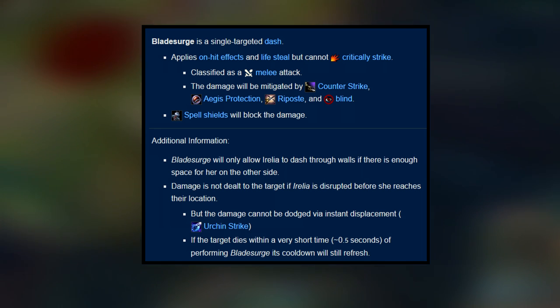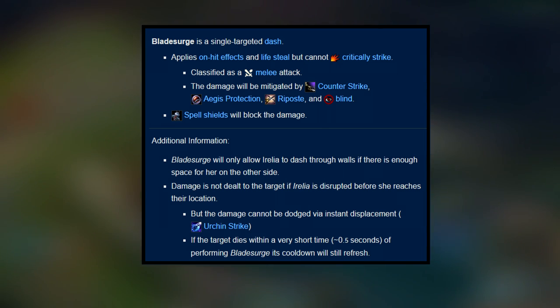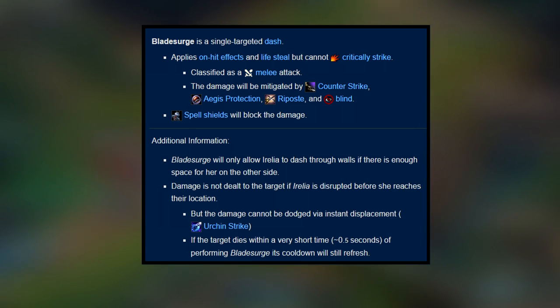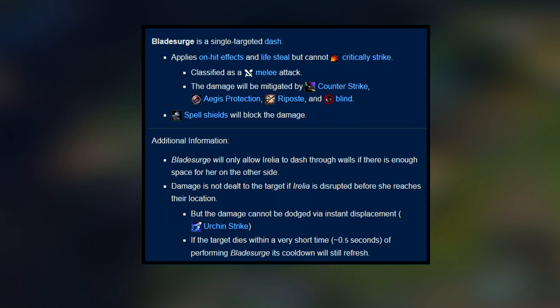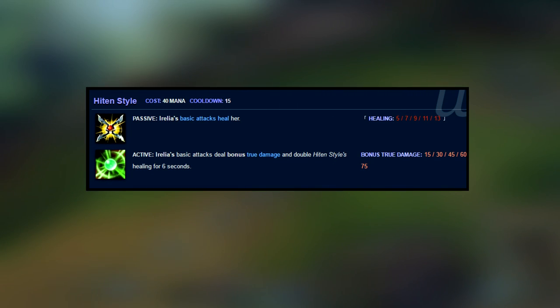The damage is mitigated by Jax's Counter Strike, Pantheon's Aegis Protection, Fiora's Riposte, and any blind. Spell shields also block the damage. Blade Surge will allow Irelia to dash through walls only if there's enough space on the other side. Damage is not dealt to the target if Irelia is disrupted before she reaches the location. The damage cannot be dodged via instant displacement — e.g., Fizz's Urchin Strike or any dash. If the target dies within 0.5 seconds of performing Blade Surge, its cooldown will still refresh.